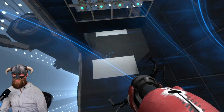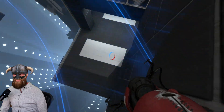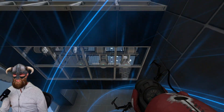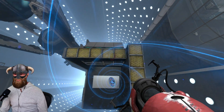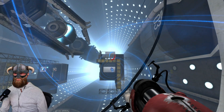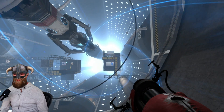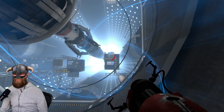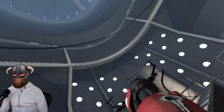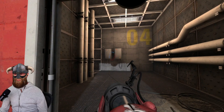What we do now is close the blue portal — so we're doing this — and then it will put us in the air quite a bit actually. Then we aim for this one here, fall down, and use the momentum in order to get on the other side.